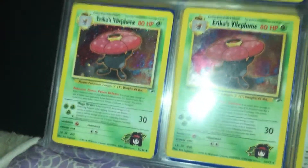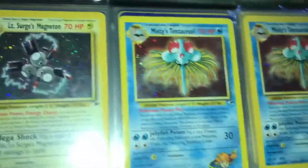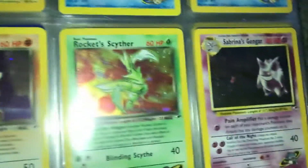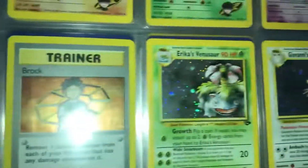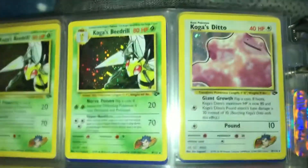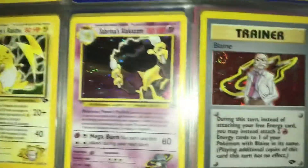Brock's Rhydon, Blaine's Moltres, Erika's Clefable, two Erika's, Erika's Vileplume, Lieutenant Surge's Fearow, Lieutenant Surge's Magneton, Misty's Tentacruel, Rocket's Hitmonchan, Rocket's Scyther, Sabrina's Gengar, Erika's Venusaur, Giovanni's Persian. Koga's Beedrill, Koga's Ditto, Lieutenant Surge's Raichu, Sabrina's Alakazam. We have Blaine — that's a cool one — Giovanni, Sabrina.